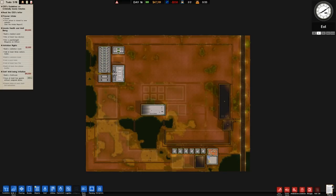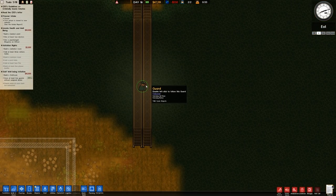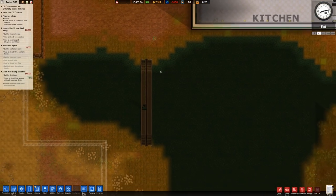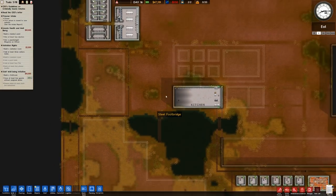Welcome back once again to Prison Architect. In the previous episode we had some problems with bridges and we actually have a guard still stuck on there at the moment — they are fearful to move. I'll send them over there and wonder if a patrol across here works; I'll try that out in but a moment.